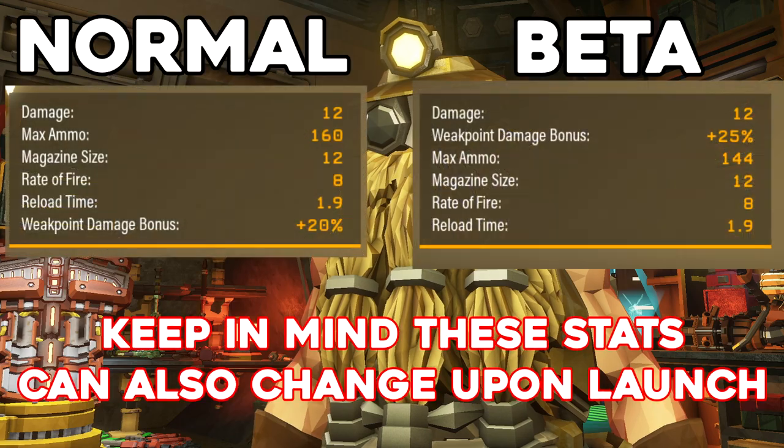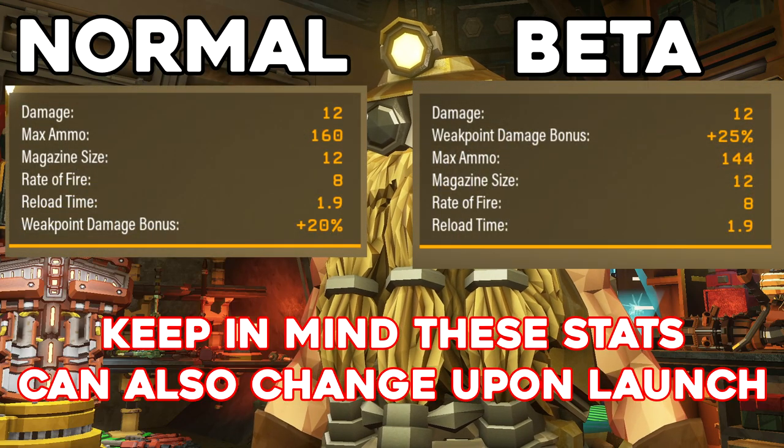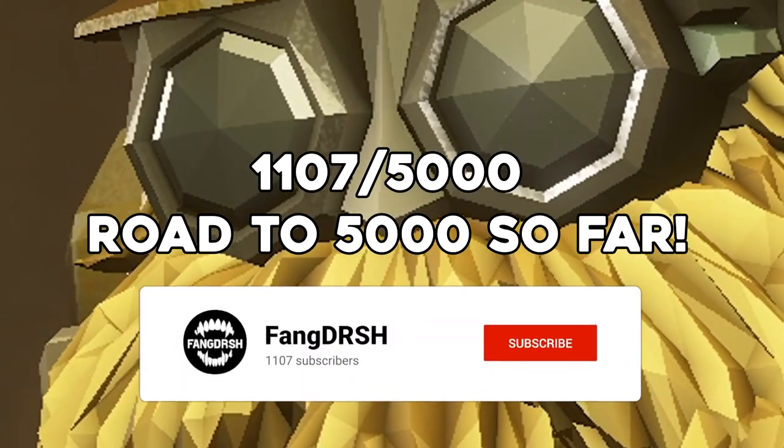The Savada also got a 5% weak point bonus damage buff, but at the cost of a little nerf to the ammo pool. Other than that, I'll be showing you the new Savada in today's video. Also make sure to subscribe if you haven't already.